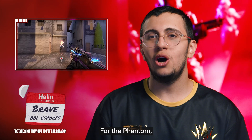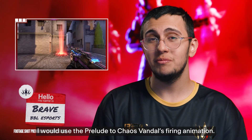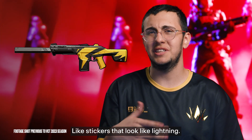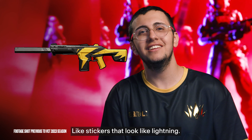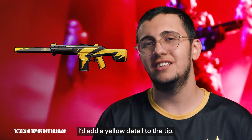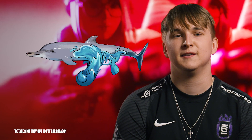On the Phantom, I'd want a firing effect like the Chaos Vandal — black-colored with slightly electric elements on it, like electric stickers. And at the tip, a slightly yellow-colored thing. Vandal that looks like a Delphine — and when you shoot, it makes sounds like a Delphine.